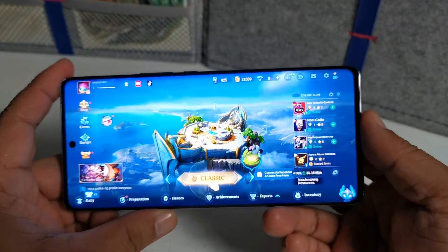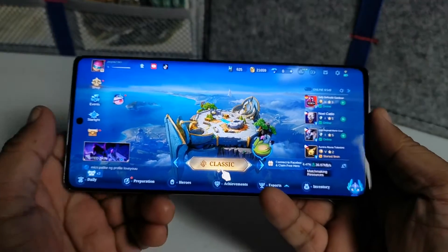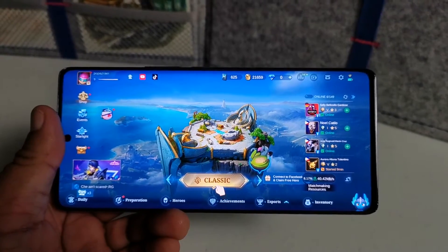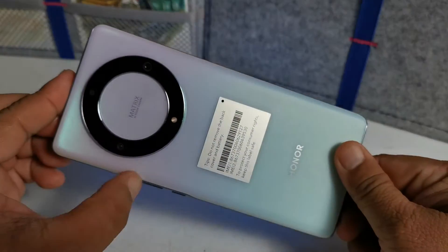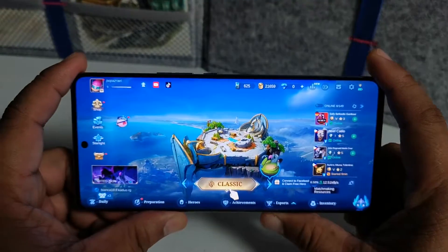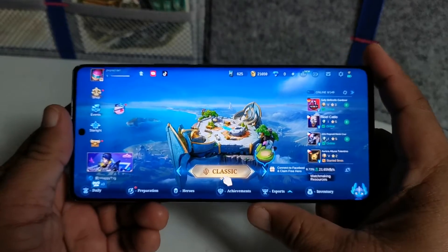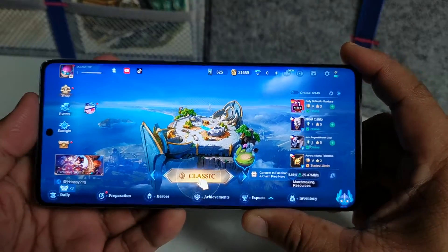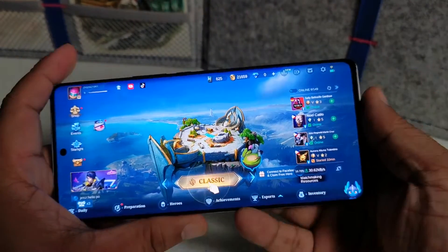Hey guys, Azrael here and you are watching my YouTube channel that features lifestyle, travel, food, tech, and gaming. Today we are going to play Mobile Legends Bang Bang using this new Honor X9A from Honor Philippines. This is a 6.67-inch tough OLED display — the screen is very unbreakable — with a 120Hz refresh rate, powered by Snapdragon 695, 8 gigabytes of RAM, and 256 gigabytes of storage.